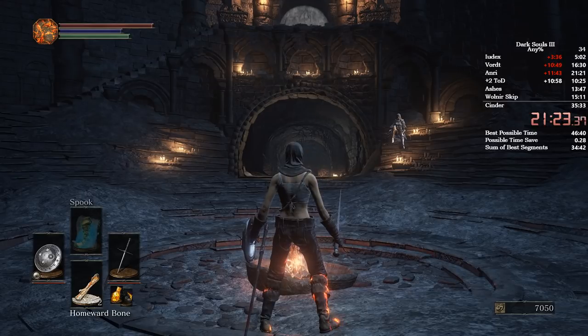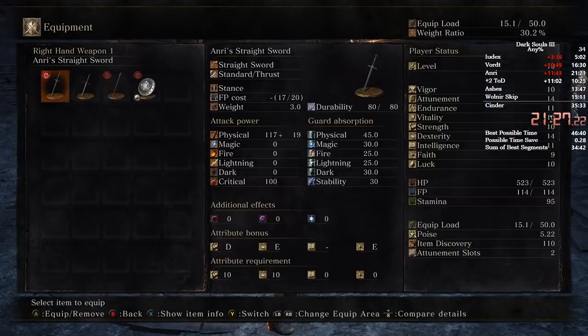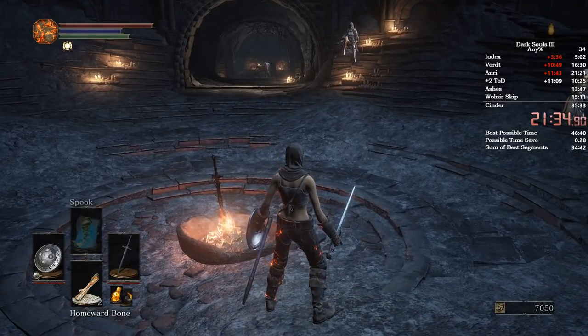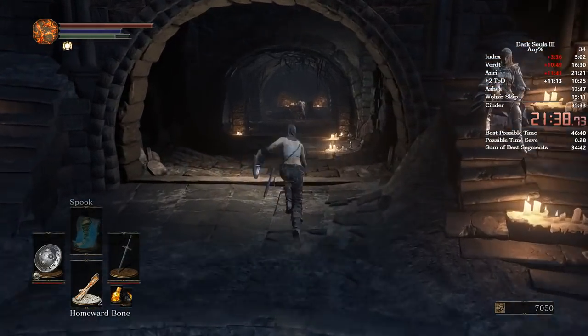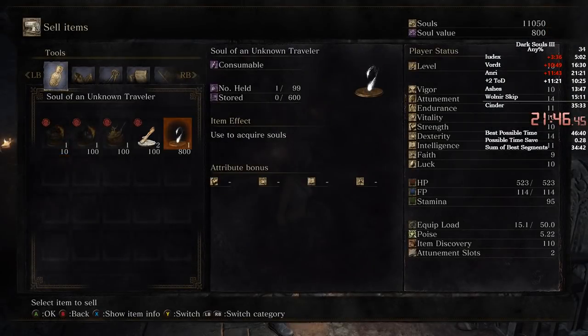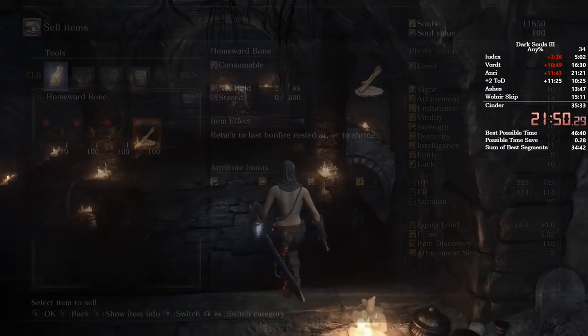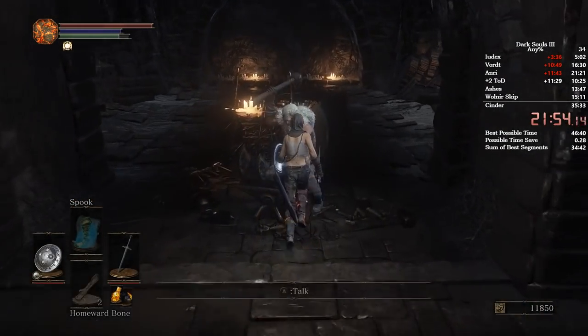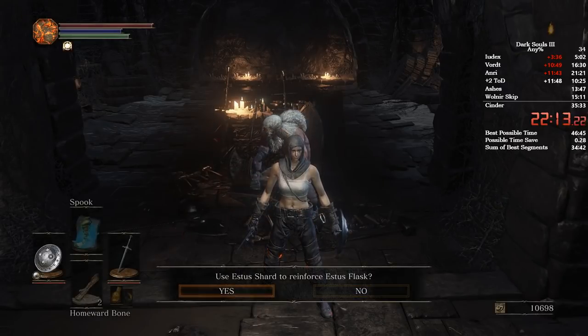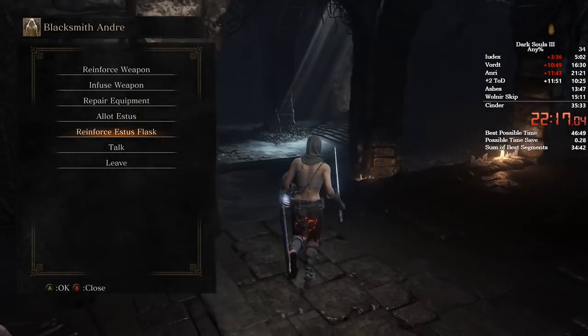You've killed Anri, now I can split. This sword is super OP for this patch — it combines with luck and it combines with bleed, which is something we're going to get later. From this point onwards, run straight to the vendor here. Sell two embers, the Vordt soul, and this soul worth 800. Then run over here and upgrade your Anri sword — you had the titanites from earlier. Upgrade your Anri sword plus two. Come down here and upgrade the Estus once, then start running over here.